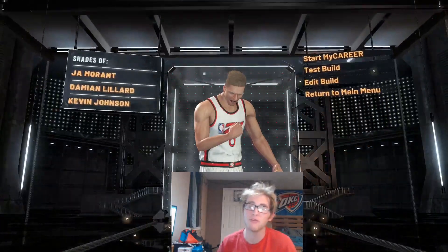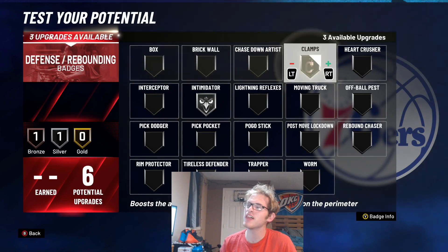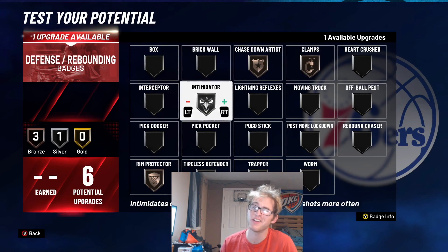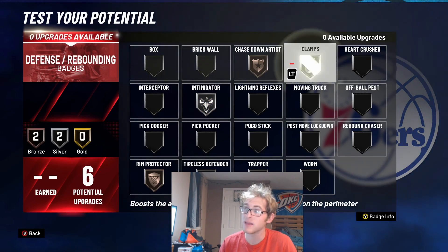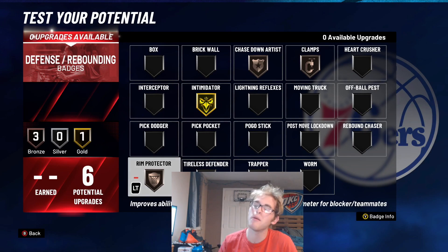I'm going to go ahead and show you the badges I would throw on this build. When it comes to these six defensive badges, I'm going to put Intimidator on silver, Clamps on bronze. I'm going to put Chase Down and Rim Protector both on bronze. You can higher up Intimidator to gold or throw Clamps a little bit higher. I just want the leaping animations with Chase Down Artist and Rim Protector.